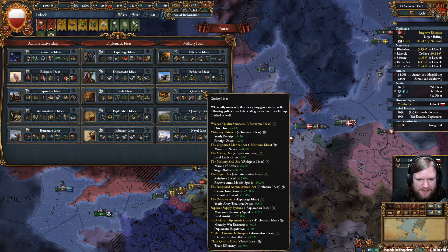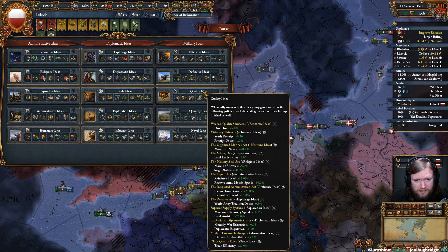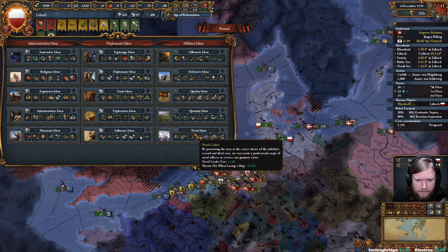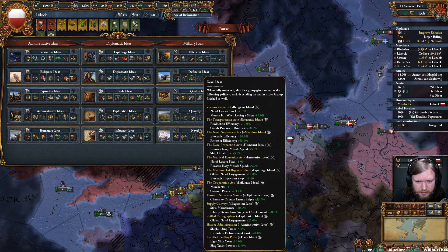Quality plus Economic gives discipline — that's strong. Quality plus Maritime gives morale of navies plus 20 — that's very strong. Naval plus Economic gives production efficiency and goods produced — it's alright.